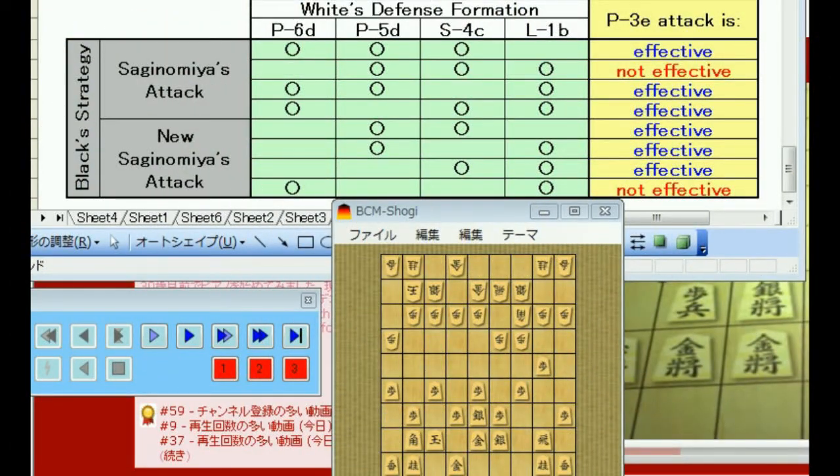Hi Shogi fans, in this video I'm gonna make a summary for Sagi-nomi's attack. Because this joseki is really complicated, as you might already think. The combination of white's moves to white's defense formation is really important — whether black can make an effective attack or not fully depends on how white's defense formation is like.